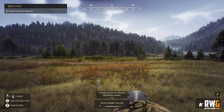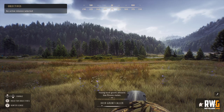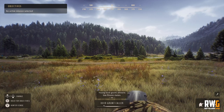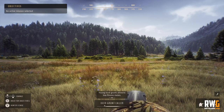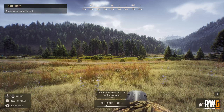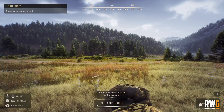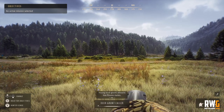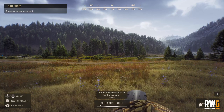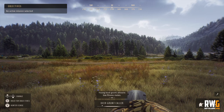When calling, watch the bar at the bottom of the screen. It moves from light gray to a prominent white. I always wait until it reaches that prominent white before calling a second time. Once the bar is out of the gray, call again. While you have the caller to your mouth and nothing is calling back, you basically have silence.